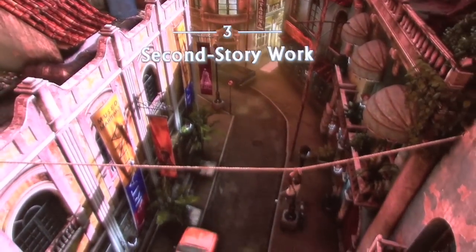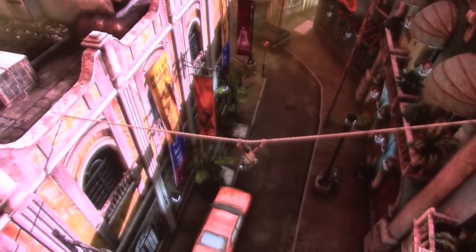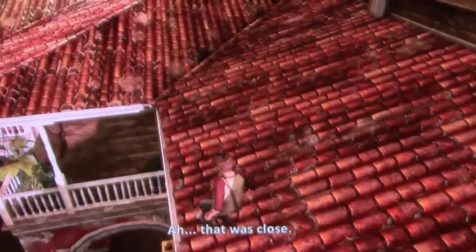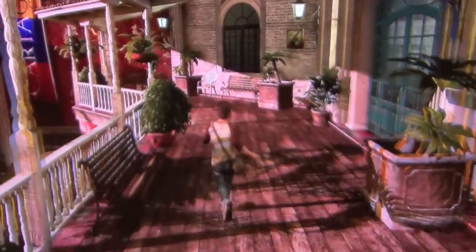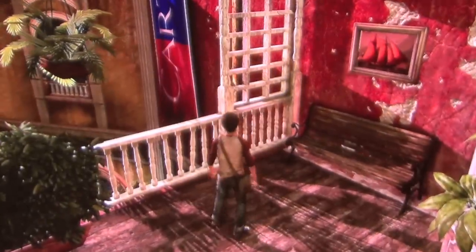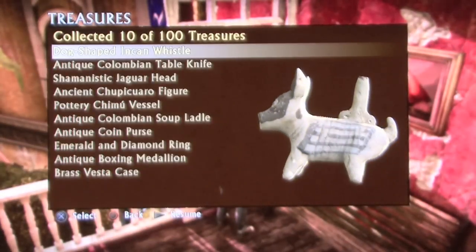Chapter 3: Second Story Work. At this point you're Drake breaking into the museum to steal treasure, because by this point you're a hardened criminal. Early in this chapter you'll be jumping to a rooftop. You'll want to crawl down to the lower level and continue to make your way around. Don't go into those doors yet — underneath a bench at the end of the walkway is the next treasure: a Dog-shaped Incan Whistle. That dog is not anatomically correct.